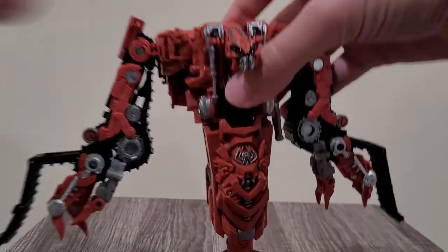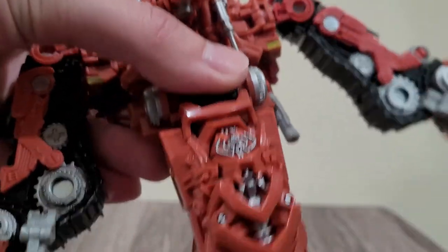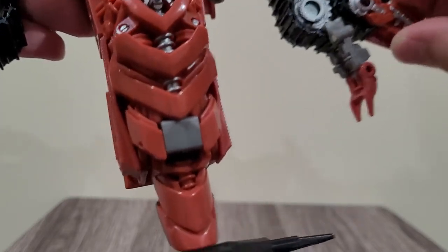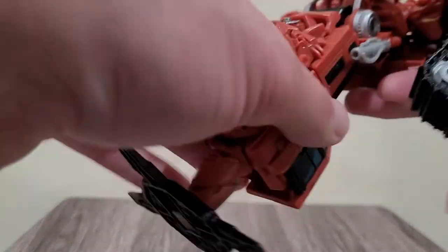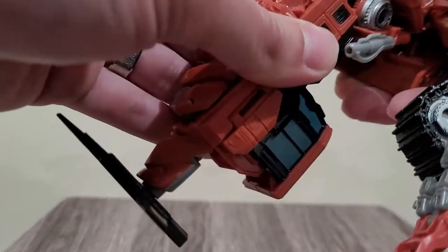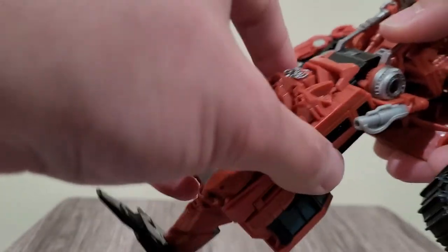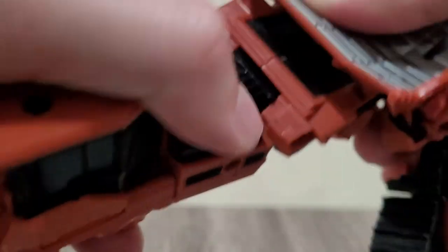Here is the transformation gimmick for transforming him into his leg mode. Articulation-wise, you can rotate his arms up and down, front and back, with a limited amount of posability. These don't have a lot of range on either side. This right here is also used for his ankle tail rotation. You can also see a bit of that in his vehicle mode, so you can rotate it in vehicle mode as well.